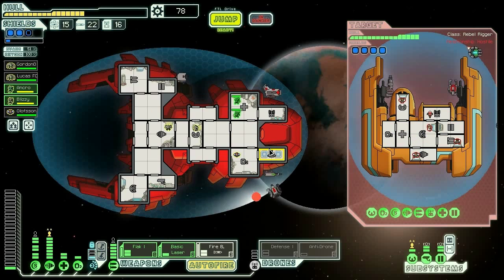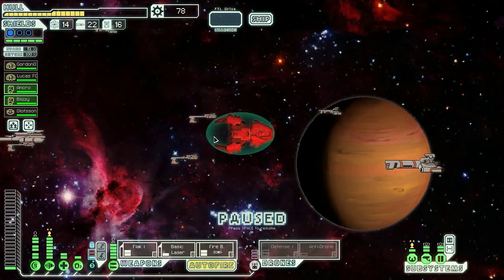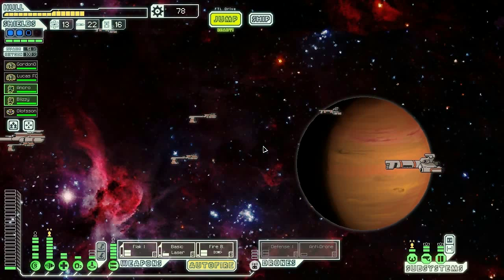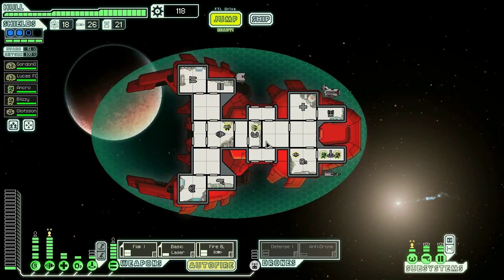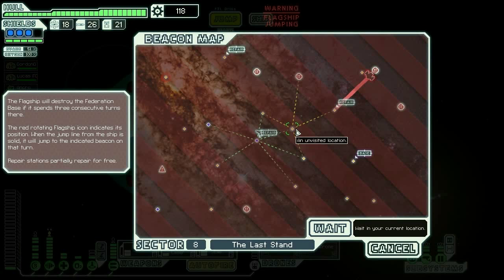We have to at least wait for them to heal themselves up. No we don't because they're going to beam us and we're going to actually take damage. Nothing here - okay, that's actually fine by me. We're going to go to this repair station. We have 118 scrap now - what do I want other than everything? I think what we want is this, so we're going to save up for it.